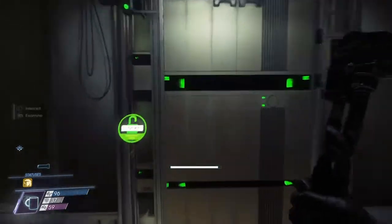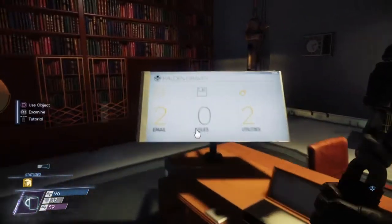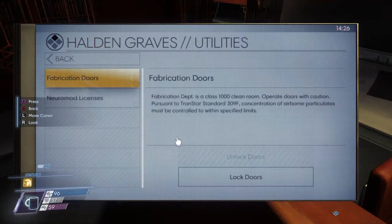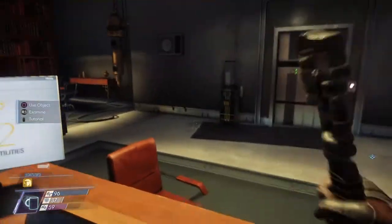So once you grab your key card and your neuromod, head on inside the office and activate the computer — and somewhere right there, there it is: Renewal License. Once you do that, you're all set.